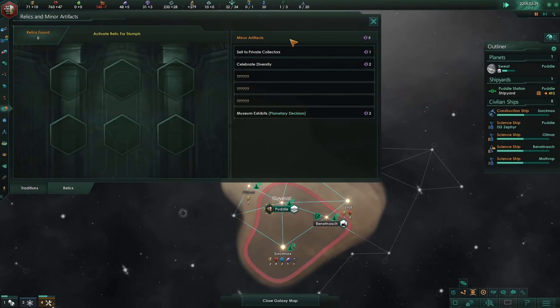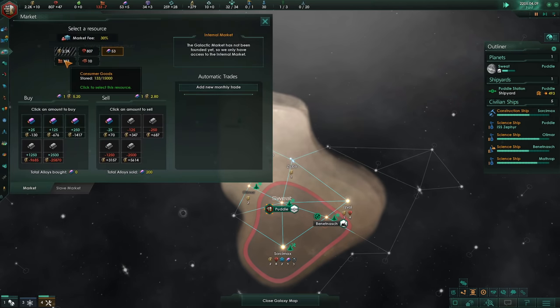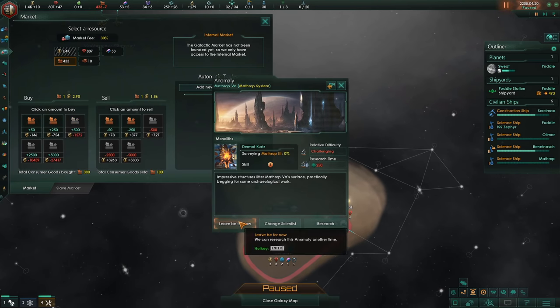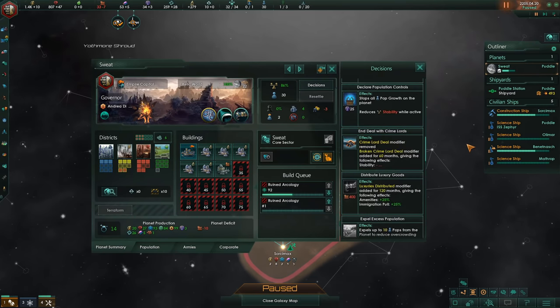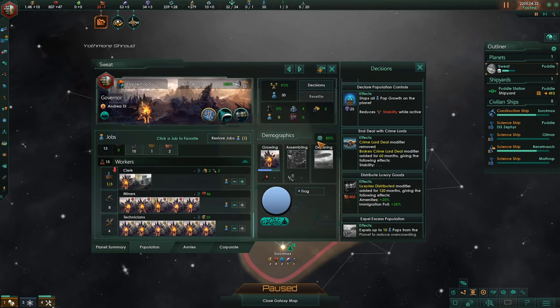Since we cleared that we can get some money and do a couple of things. First thing we want to do is go for 400 consumer goods and enact Distribute Luxury Goods. This will completely fix our amenities issues and it means we can have fewer clerks working jobs.